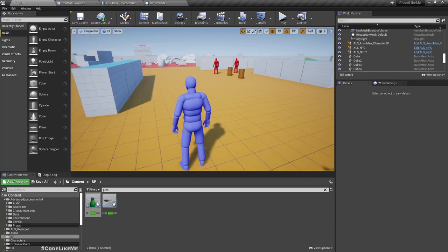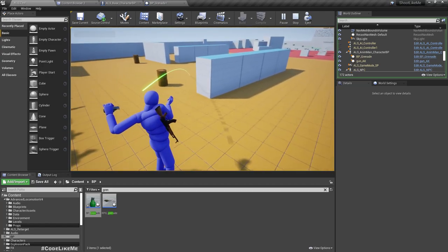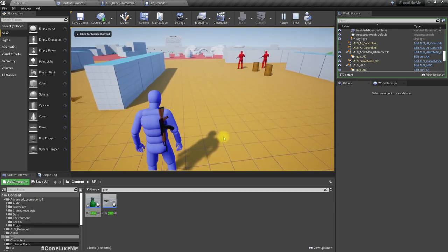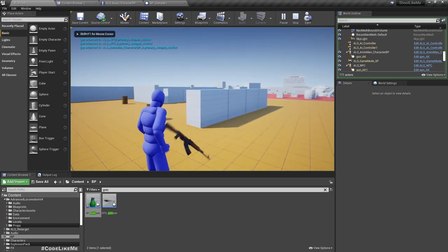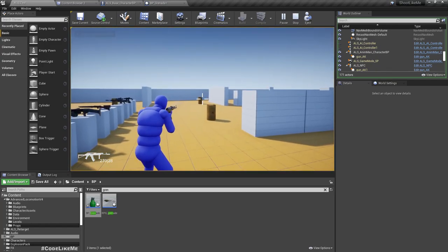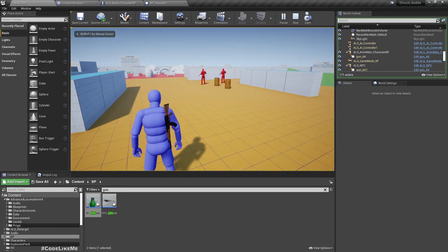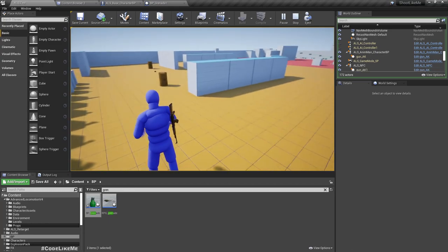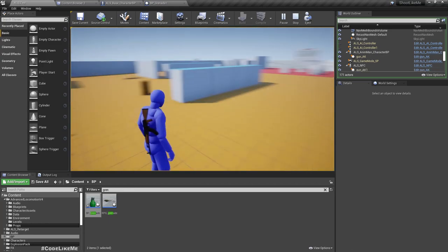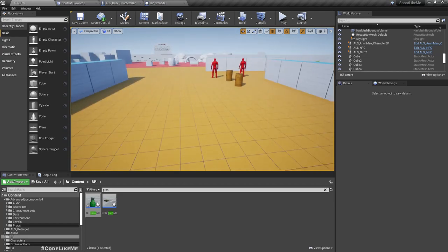Now let's get back to today's tasks. If I throw a grenade, these NPC characters don't hear that — it needs to have a sound. Same goes for these explosions as well. They heard me because of the shooting sound, but what I wanted to show is they don't even hear the sound of these barrels exploding. They don't hear the barrel explosion either.